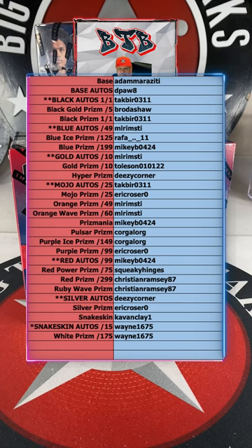Mikey B ML Rim with the gold autos, gold prism straight up. Tolson, Deezy — what's up man — Hypers tack with the mojo autos 25, Rosier mojos. ML Rim with the orange and orange wave. Mikey B with the prismania, Corgillard with the pulsar and purple ice. Rosio purple prism, red autos. Mikey B, Squeaky Hinges with the red power prism, Christian Ramsey with a red prism and ruby wave prism. Deezy with the silver autos, Rosier silver, Cavin with the snakeskin, Wayne 1675 with the snakeskin autos and white.